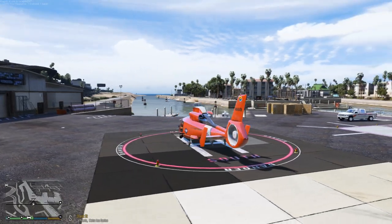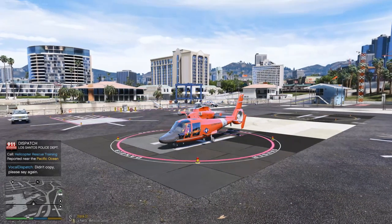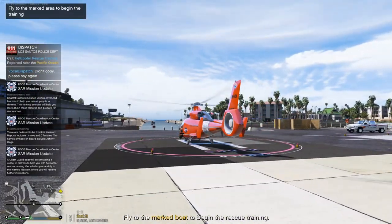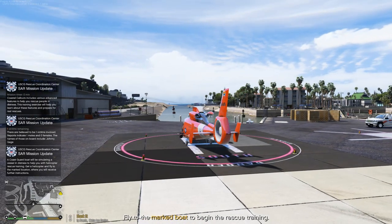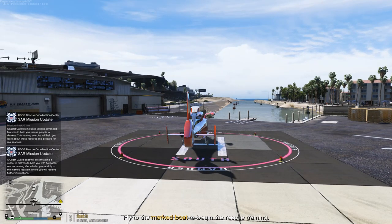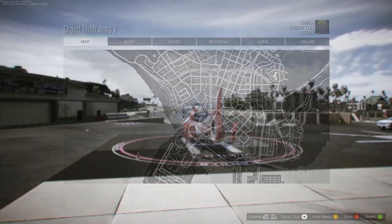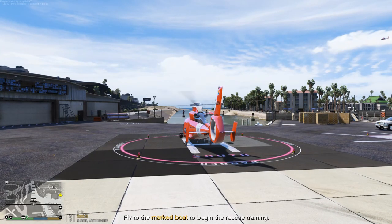We have our training mission here. It says we have one victim — reports one male, zero females. The name on board is Johnny Gates, so we're going to be looking for a person named Johnny. The Coast Guard boat will be simulating a vessel in distress to help with the helicopter. We're going to go ahead and respond to this vessel in distress, which is right off the coast of Chumash.